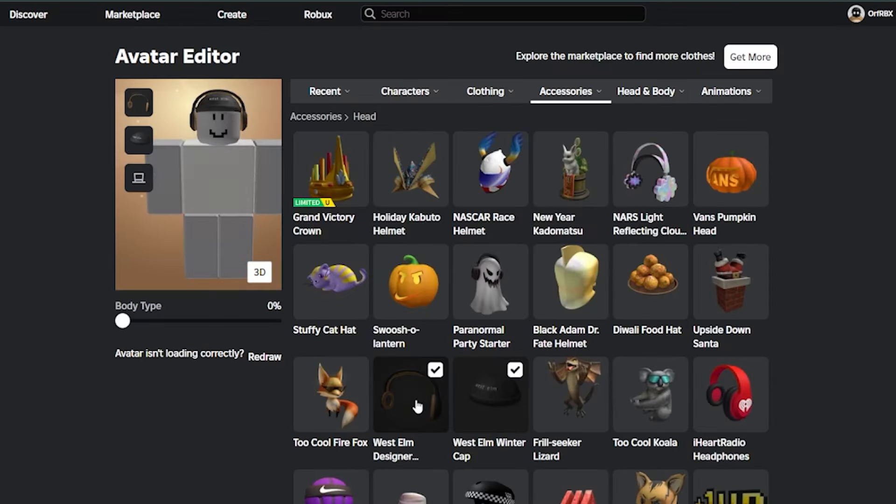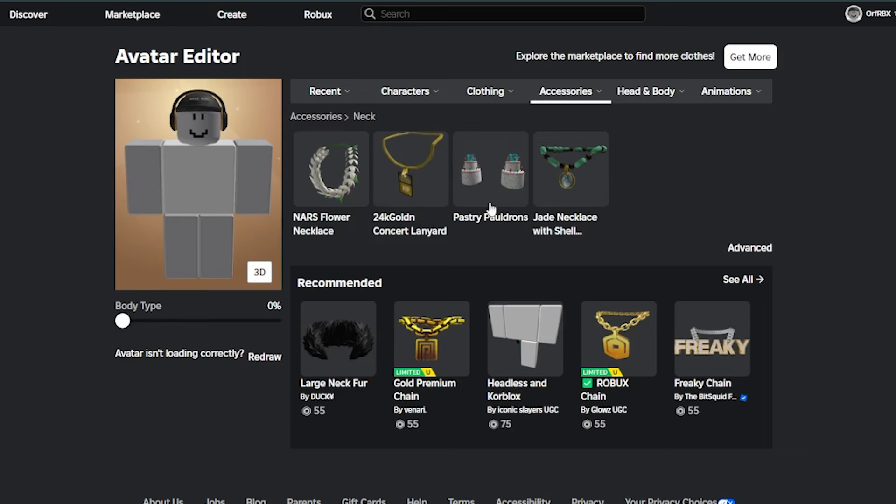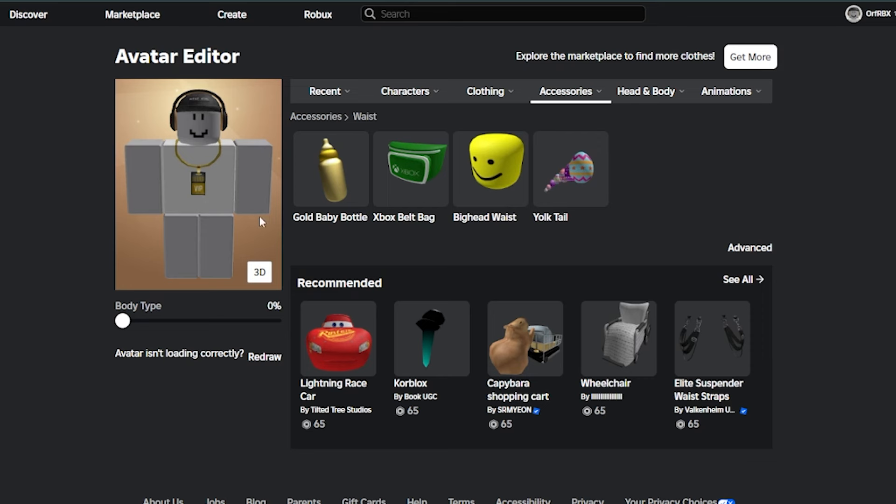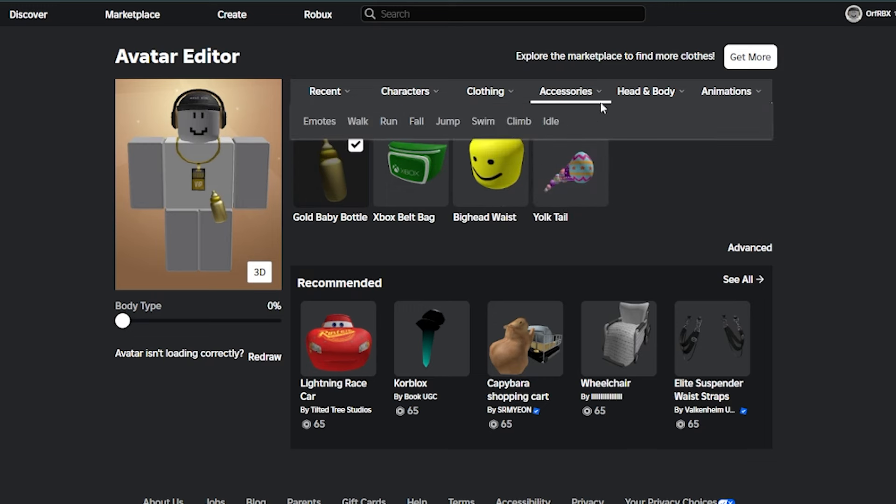Now wear the 'West Elm Winter Cup' which is free, and the headphones — also free. Wear a neck accessory: the '20K Golden Concert Lanyard' — I'm pretty sure this is free or from an event, I got it for free. For the waist, take the Xbox belt bag — it fits better when you don't have the blocky skin — or you can take this bottle. These waist items aren't necessary since I got them all from Roblox events, so they were free.